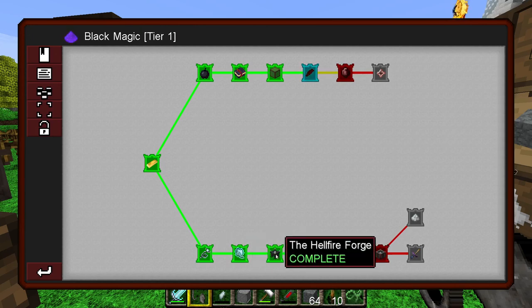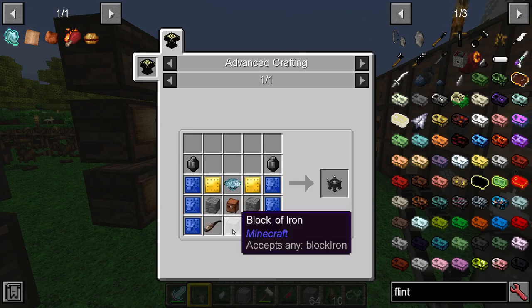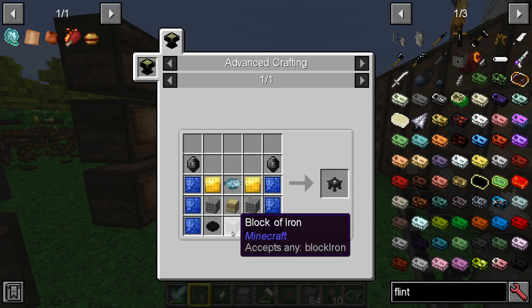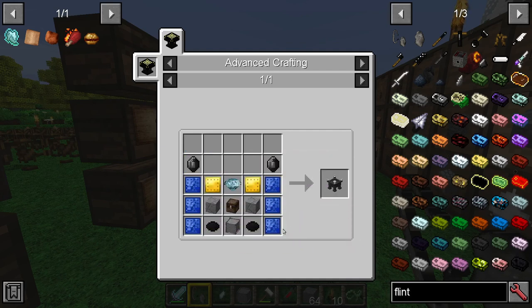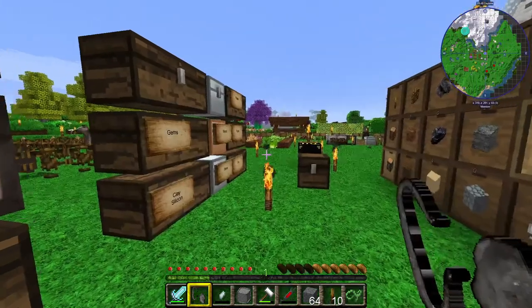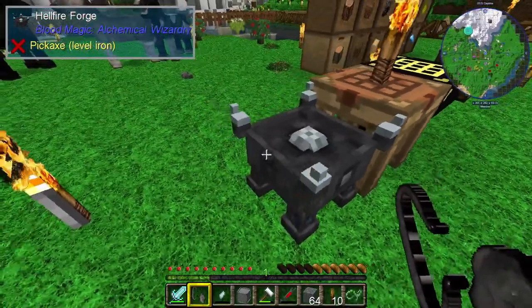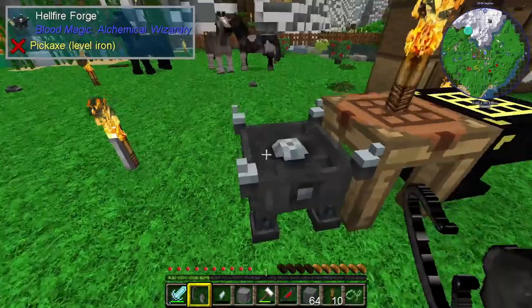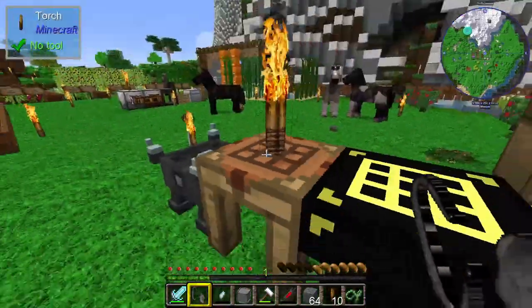That allowed me to make the Hellfire Forge. The Hellfire Forge was quite expensive in resources — it took a lot of iron — so part of this was waiting for Mike to build up the smeltery so we could get the iron a bit more efficiently. Once we had the iron, I was able to make the block of iron and all the other stuff to go with it, and make a Hellfire Forge, which I've put down over here for now. At some point I'll request a wizard's tower from our architect and move all these things into it, but for now it's sitting here conveniently for resource storage.